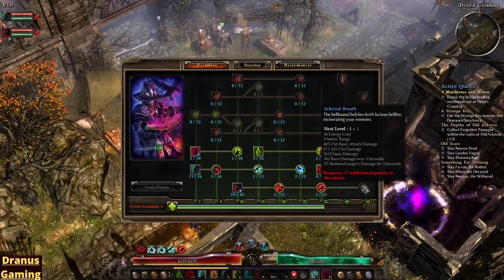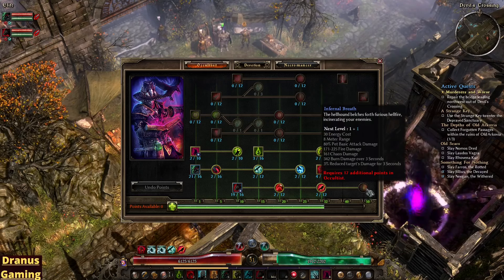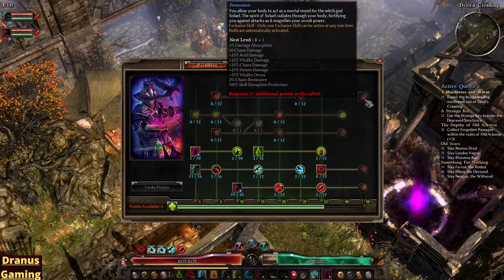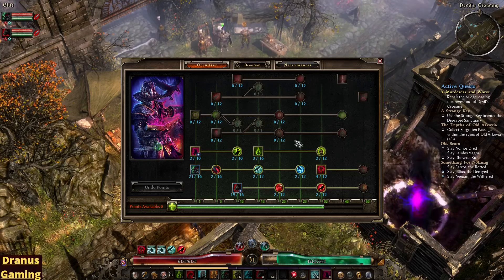I will go to the Infernal Breath here because I need the Manipulation. It is strong but requires a lot of points, so I'm not sure yet about this. Further along the tree, there is nothing really for pets, so I would recommend just leaving the rest of the tree alone.